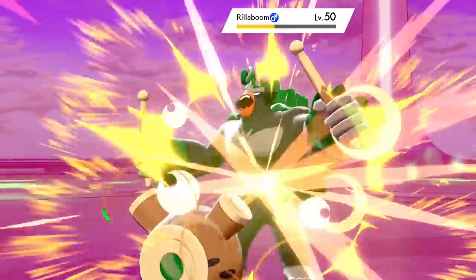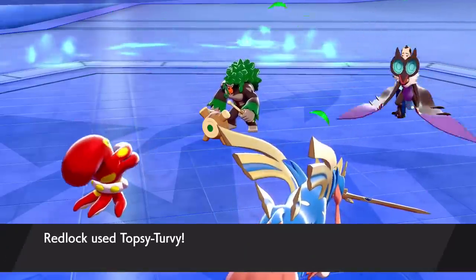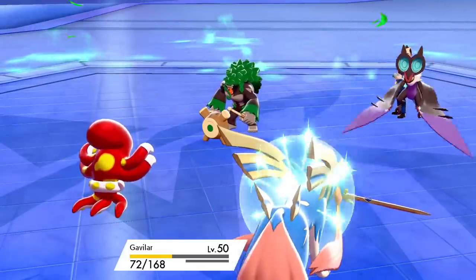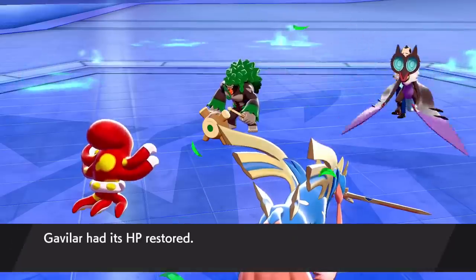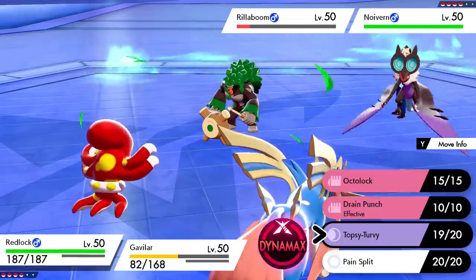For example, think of all the really powerful special attacks that drop the user's special attack by two stages in exchange — those being Leaf Storm, Overheat, Draco Meteor, Fleur Cannon, and Psycho Boost, though the last two don't really matter because they're only on legends not in Sword and Shield. So what you can do is fire off one of these attacks and then have your special attack drop, but then in the same turn your slower Topsy Turvy Pokemon changes that stat drop into a boost. So it's effectively a way to create a Contrary Serperior Leaf Storm situation, but on any Pokemon regardless of its ability.